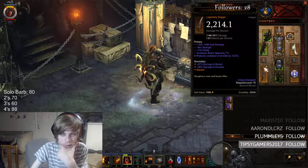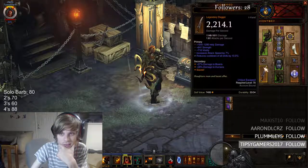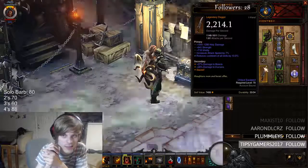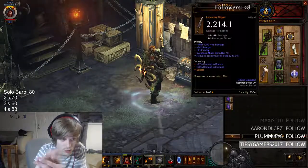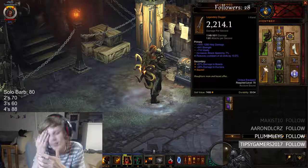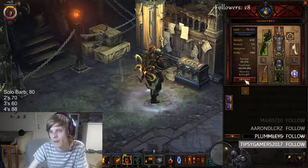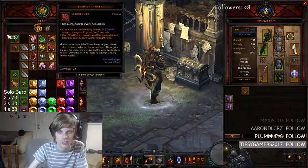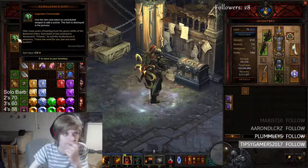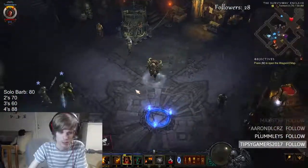The weapon doesn't really matter. I went with Pig Sticker just because it has a bunch of stats on it — a lot of people use this. If I already had increased Attack Speed and Cooldown, I could roll off the Damage Roll and eventually get Attack Speed and Resource Cost Reduction, so it would be like a 200 weapon. But Damage doesn't matter because you're a ZDPS. You could also put one of these items in the Cube and put a Life on Hit gem in there, but it's not required.